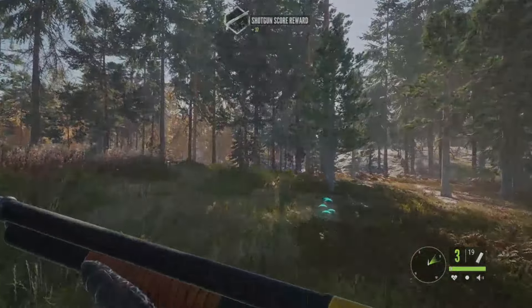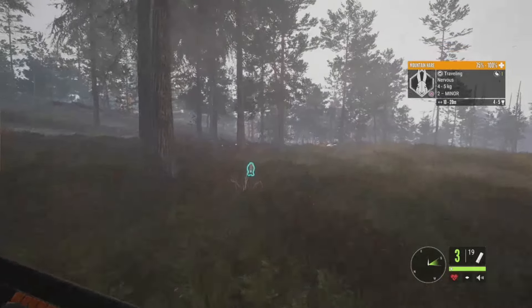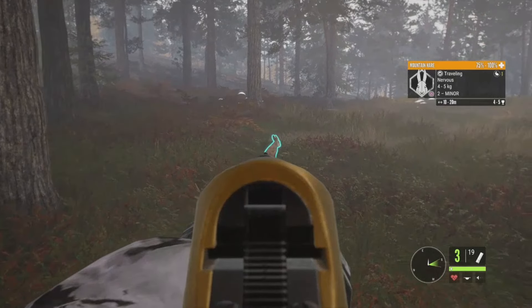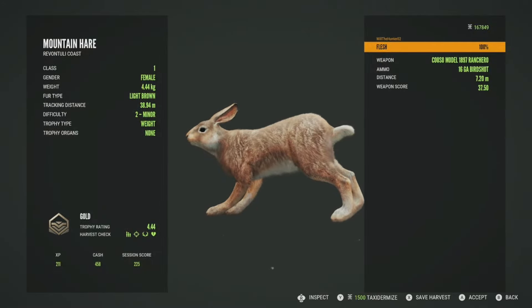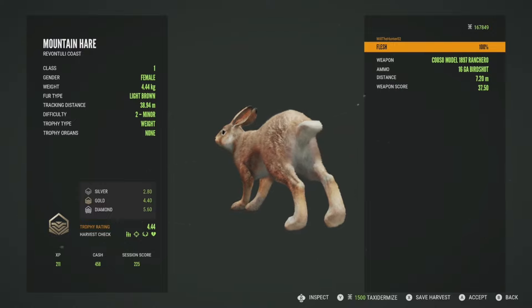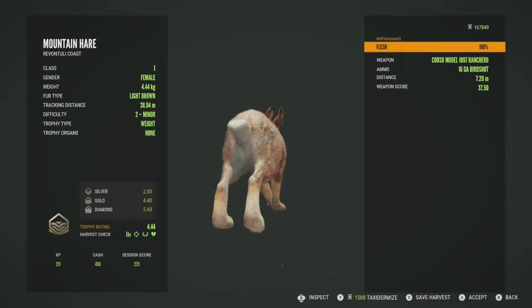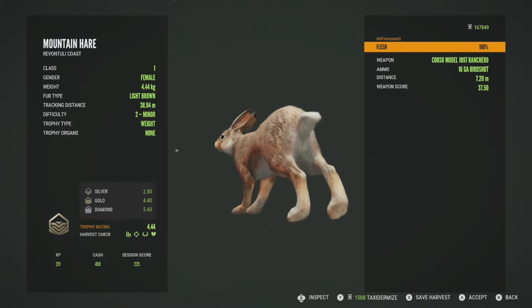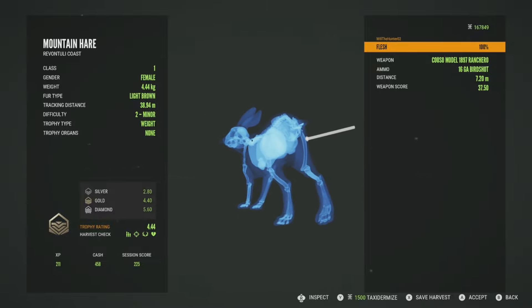I do need to buy ammo for this 16 gauge at some point — we are starting to run pretty low. Here is a pretty decent looking level 2 mountain hare, 4 to 5 for her estimate. She should be a gold, so we are going to go ahead and take her down. Yeah, she will be a gold 4.44. Diamond is 5.60, so technically she was diamond potential. I don't think she was max weight potential so she probably wasn't ever going to be a diamond, but she is a gold — gold is 4.40. Got her in the flesh at 7 meters.